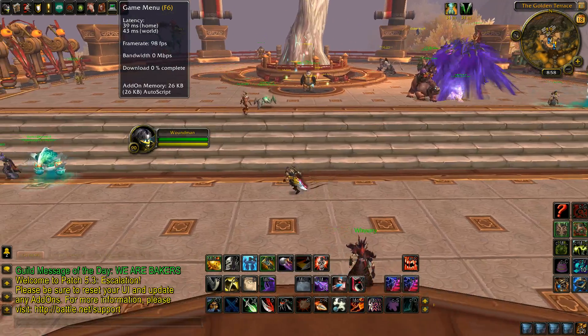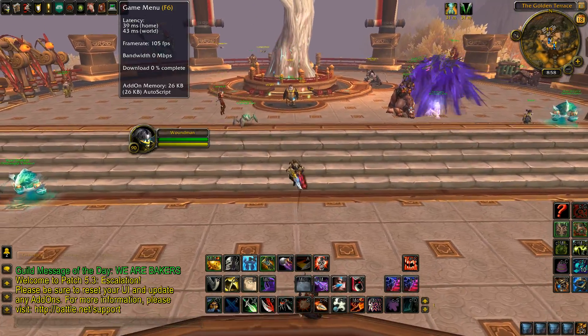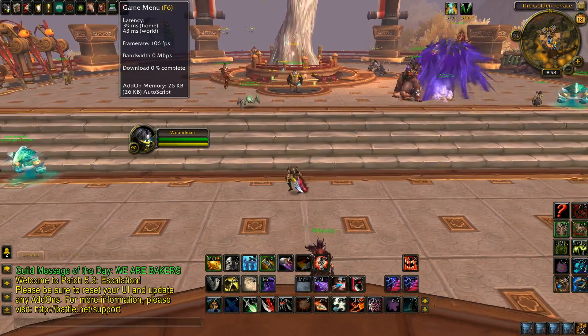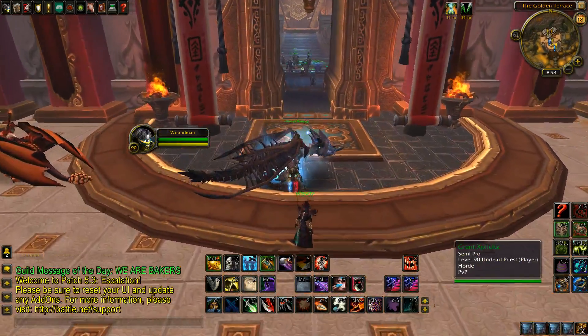Alright, so anyways, I'm at 39 ms home and 43 ms world with PingZapper disabled. So that's like a 10 ms difference. I'm just going to go log out one more time and enable PingZapper.